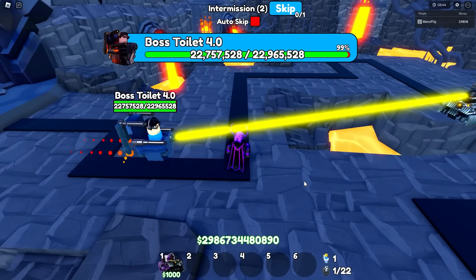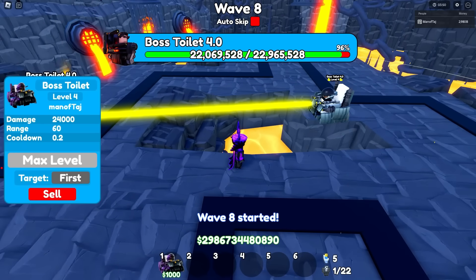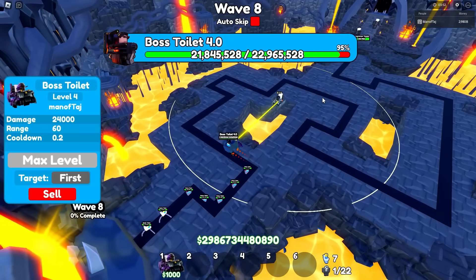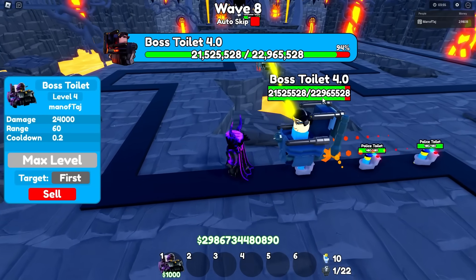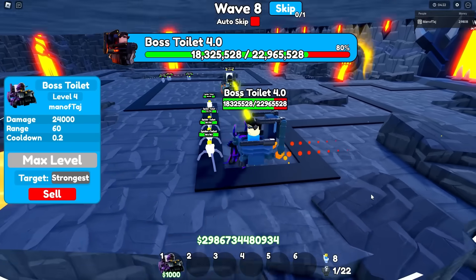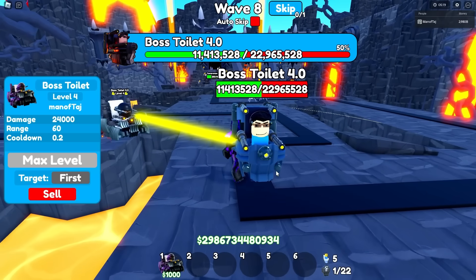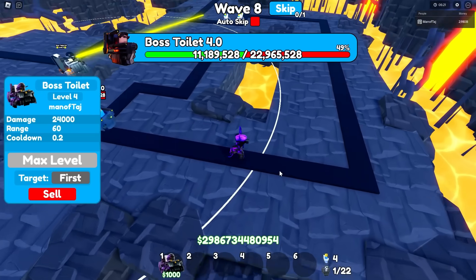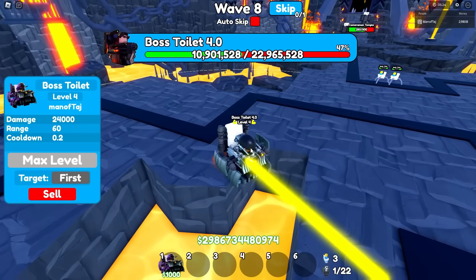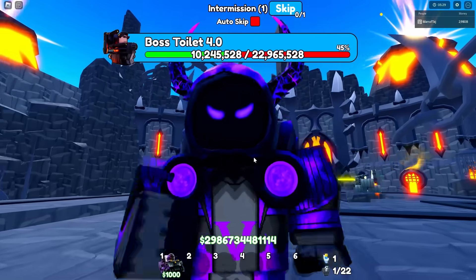Let's see if we can take out the wave 100 Boss Toilet — it's definitely going to be very tough, but with 60 range I definitely think it could happen. At last, it's finally below 90%, 80%, 70%, 60% — and dang, only 50% done. It's finally about to get on by. Definitely unfortunate, but I guess that's not too bad at all. Back to lobby for now.